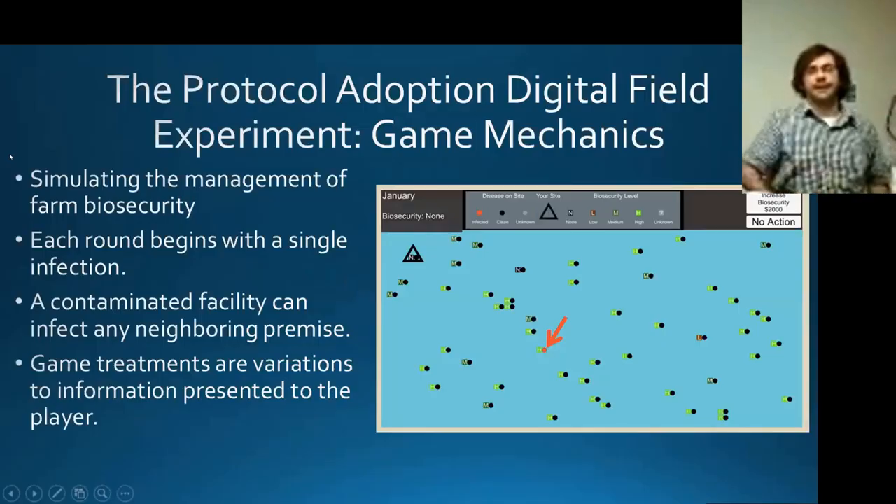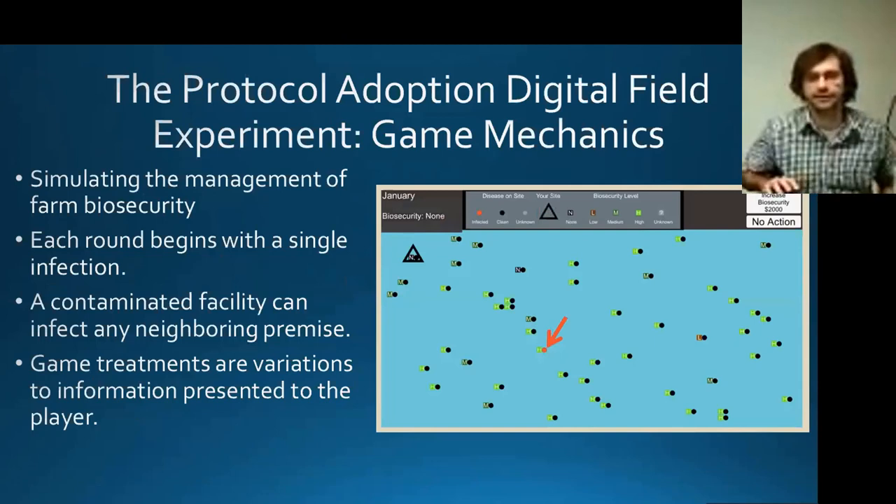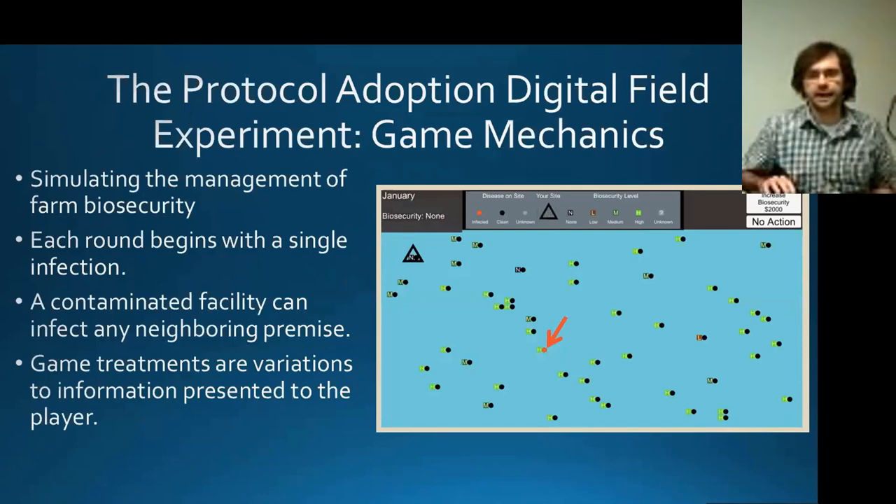Hi everyone, I'm Eric. I want to elaborate further on the protocol adoption digital field experiment. Here we're simulating the management of a farm's biosecurity in the face of an outbreak. Each round starts with a single infected premise, and this facility can contaminate any other facility based on a probability of infection which scales with the amount of biosecurity at each site as well as the distance from the disease.